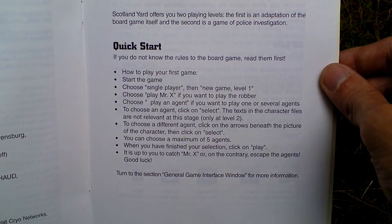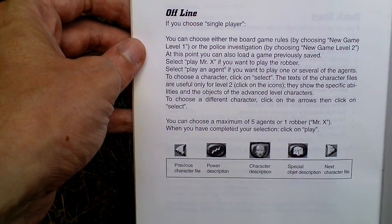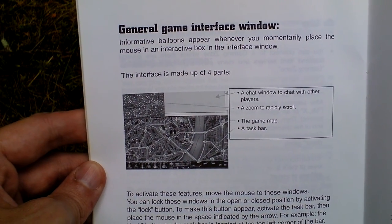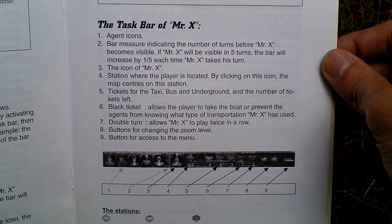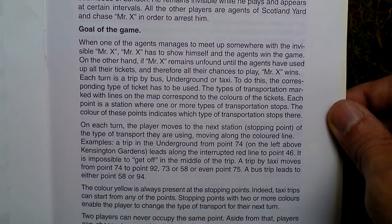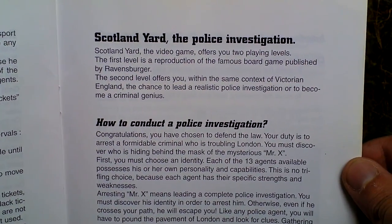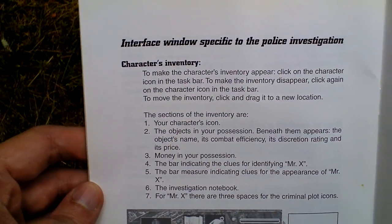Quick start guide, if you don't want to read the whole manual but just the basics. Setting up the game, offline playing and multiplayer online gameplay. Game play, game interface. Now rules of the board game, Scotland Yard. And something about the police investigation, that is the addition that this computer version allows.